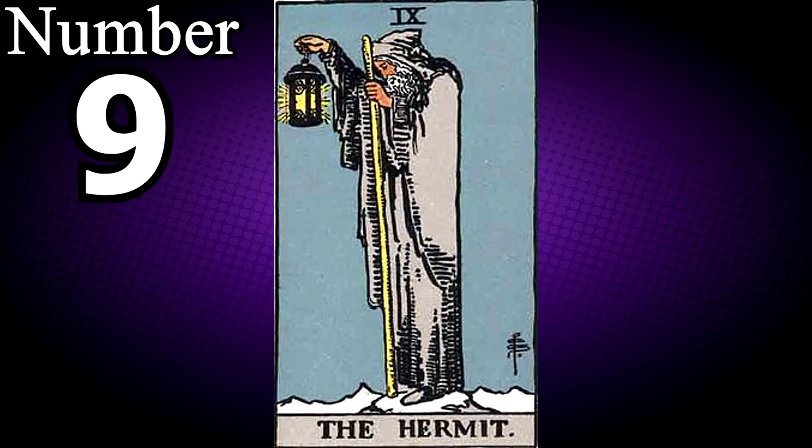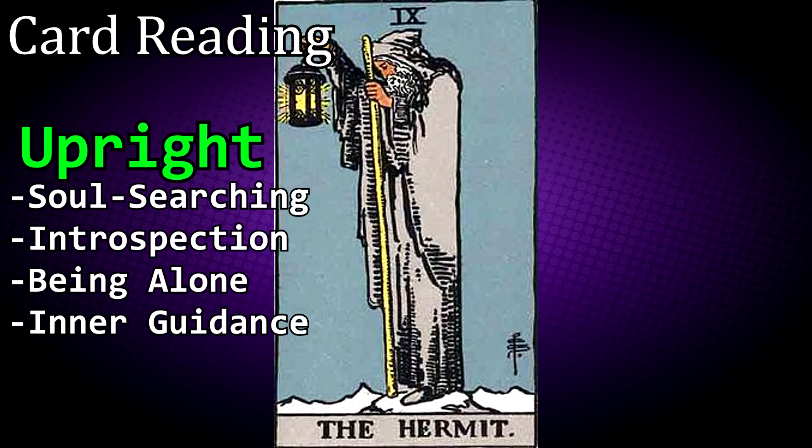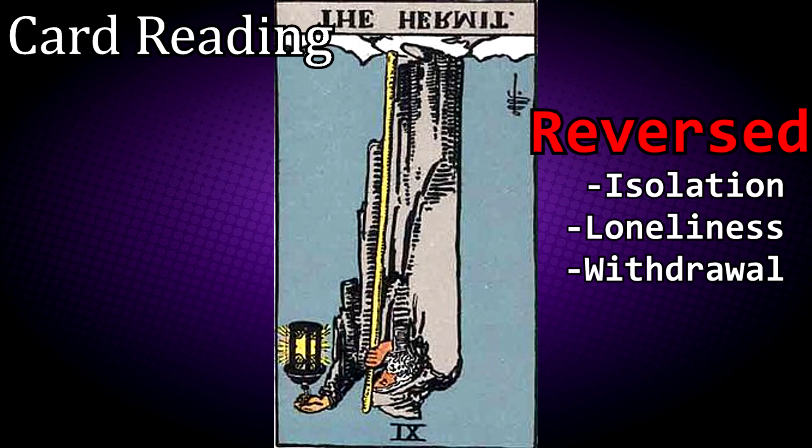Unfortunately, there is no card that fits into the number 9 position, but if there was, it would represent the Hermit tarot card. This card reveals that there are times when one must step back and make a careful examination of their situations and decisions. You are in need of a period of inner reflection, away from the current demands of your position. If upright, it is a sign of soul searching, introspection, being alone and inner guidance. If reversed, it represents isolation, loneliness and withdrawal.